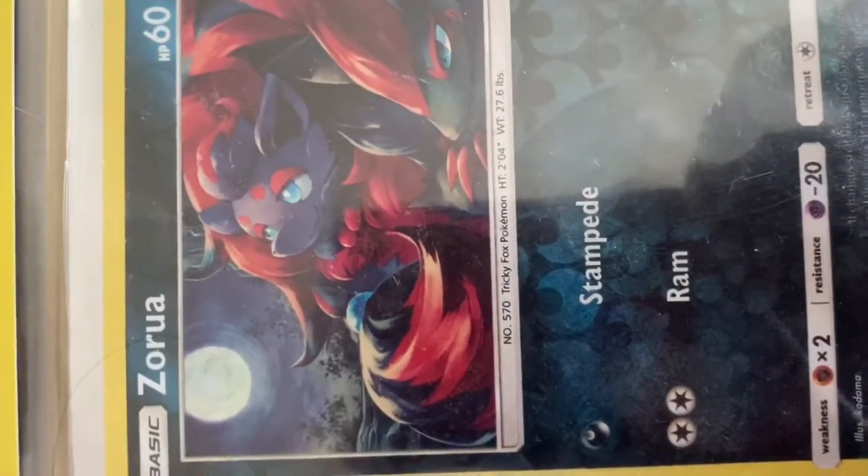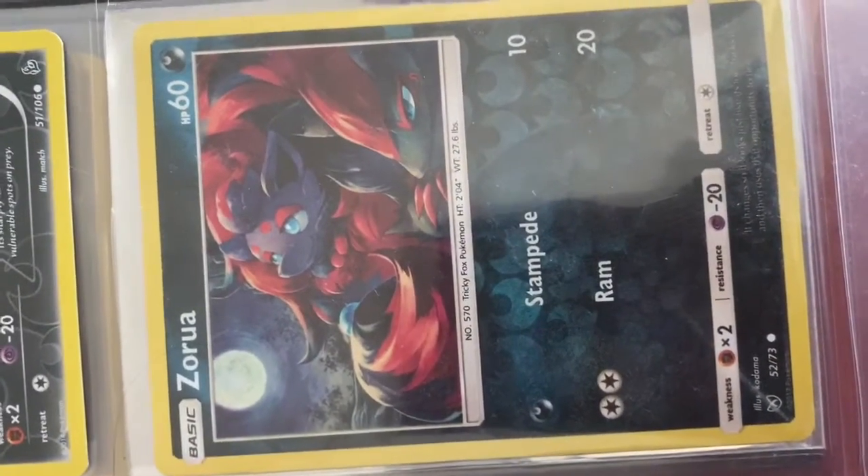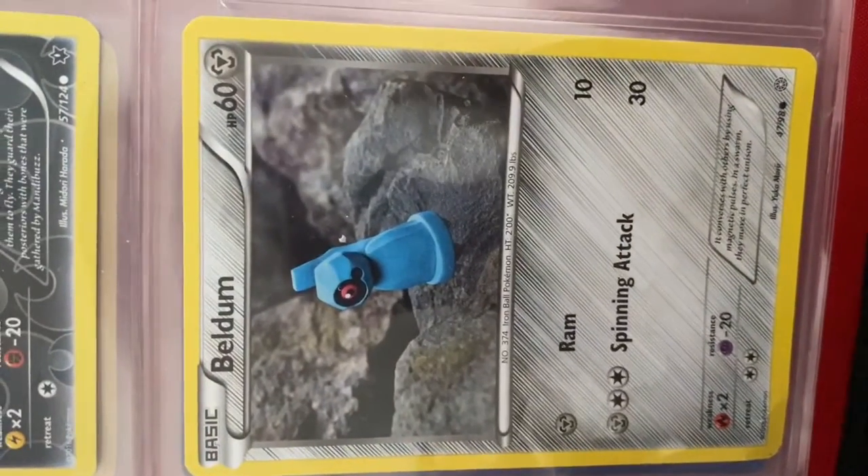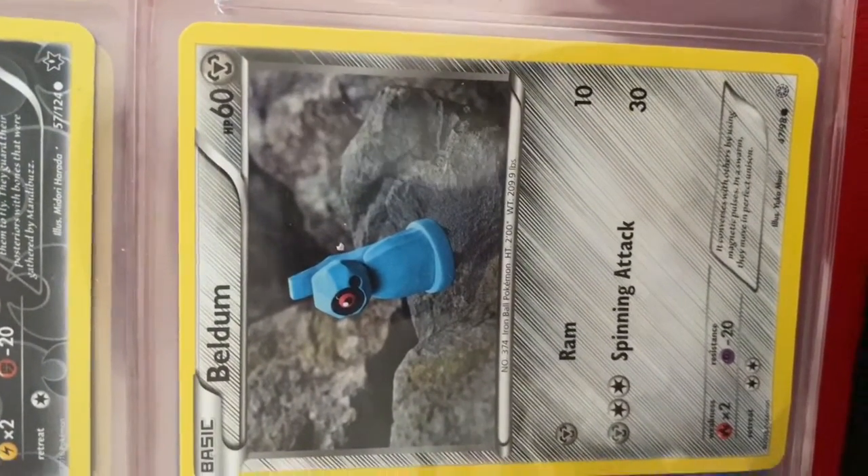Kind of reminds me of — I like the rock one, too. Oh, you like the rock one? She likes the rock one. I think that one kind of reminds me of like Vulpix, but like a newer version. That's super cute. And another steel one, which is Veldum.